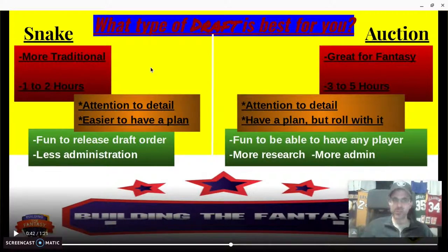A snake draft is more traditional and generally takes one to two hours. It's easier to have a plan because you're going to have a certain pick. Prior to the draft you can plan depending on what pick you have — these are the guys that look like they'll be available based on mock drafts or rankings lists. Sometimes it's fun to release that draft order, maybe a week before, on YouTube, a video, or a group chat.